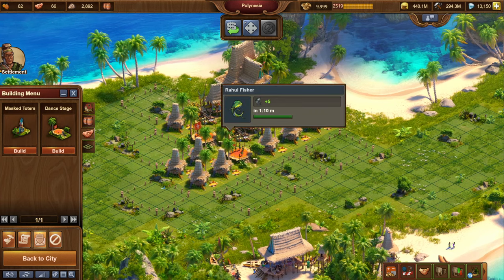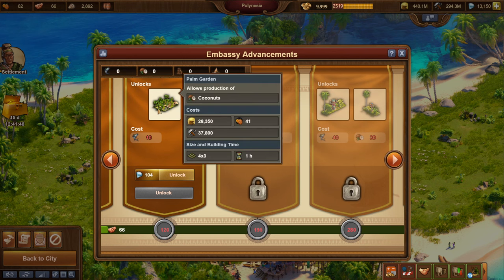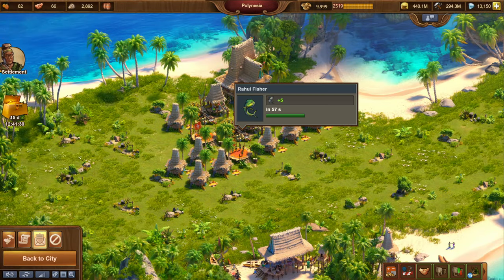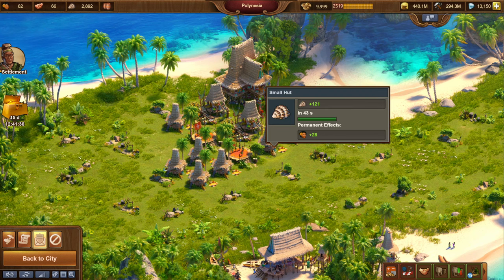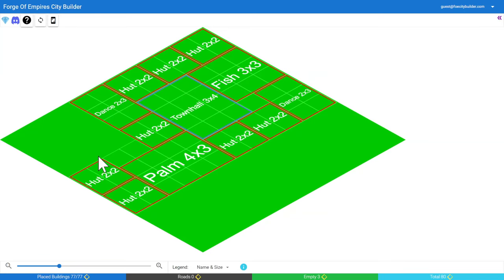So I will not do that. Instead I will use the ten fish I'm about to get to unlock the palm garden to start producing coconuts, and then I will be replacing one of these fishers as well as one of the huts with this new coconut building. I do have a plan which I've made in the Forge of Empires City Builder — I will link it in the description. It's a really good tool, particularly for settlements and also quantum incursions coming up. You can use it for your city as well, but specifically for settlements it's really good.